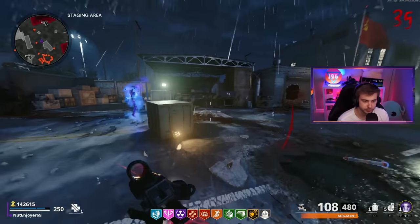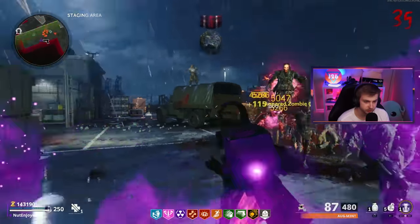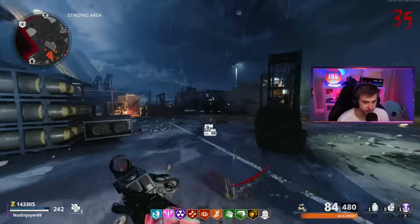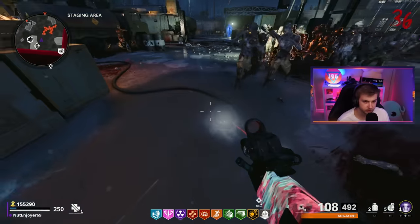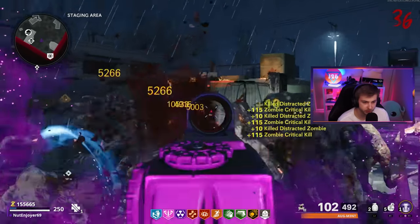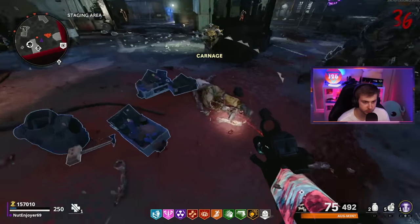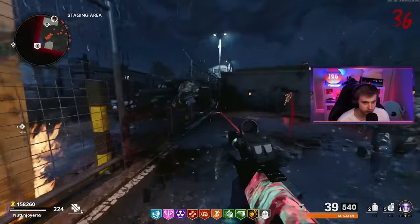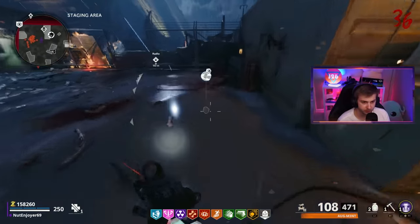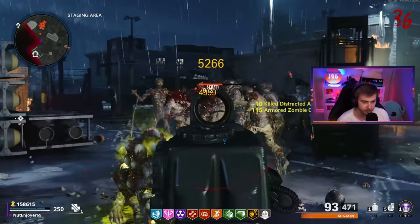Why don't all these zombies learn from this tempest and not do anything? If you don't attack me, I won't attack you - we could all live in peace and harmony. We should be able to get Gold Viper right here in this round - we're already at 1,500. We just need a few more kills. I'm going to be tossing these decoys until this camo pops up - it should be right about here.